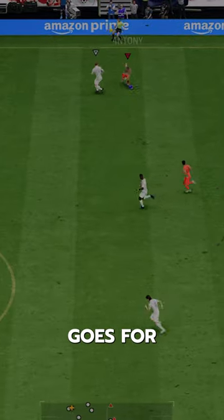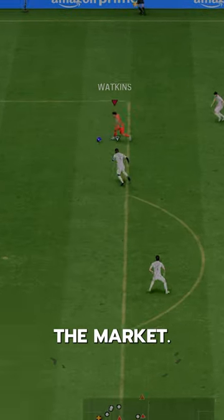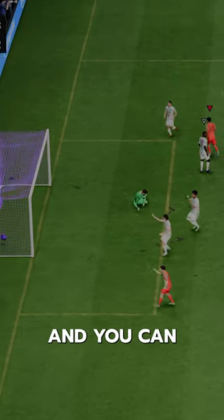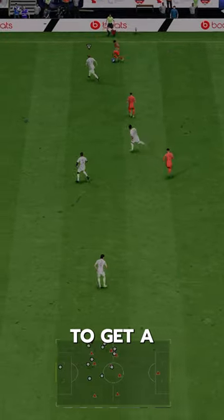TOTS Watkins goes for just 40,000 coins on the market. If you need coins, go to U7Buy, use code ZAID for 6% off. And you can already put him in an Evolution to get a plus one.